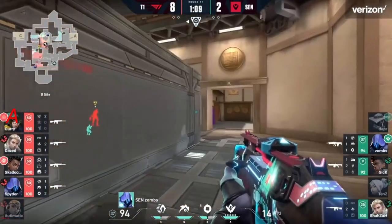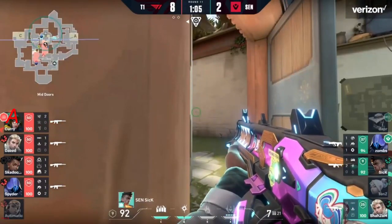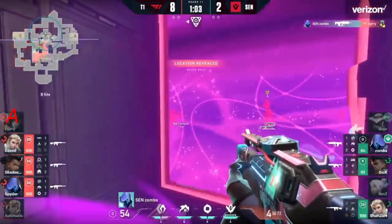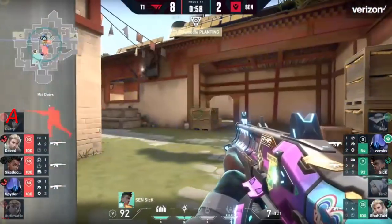Pending some good eliminations coming through for zombs, it looks like T1 are going to take their time and make sure they do this correctly. This cosmic divide will come over towards the middle of the map, just over towards B, and they're going to go for the plant here.